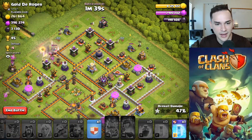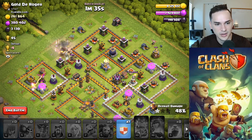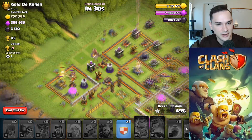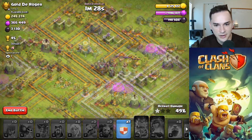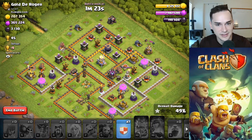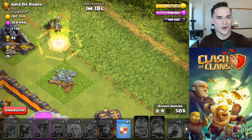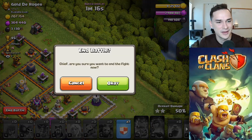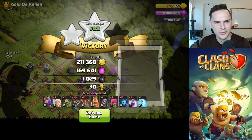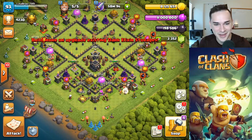Maybe we won't even have to use my clan castle troops — that'd be really nice. We're at 49%. Do we see 50 anywhere? Maybe on this mortar — no. Maybe on this elixir collector. Oh man, it's gonna be close because the eagle is gonna target it in a second. I think we got it though. Let's go guys — first attack of the video, 50% two-star! Didn't even use my clan castle troops. Plus 30 to start off the video. Let's go man, feels good. Let's train up another army.